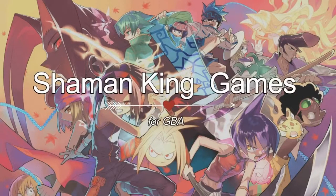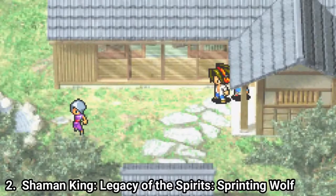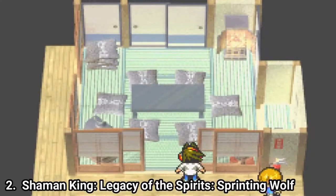Hi everyone, I'm Laurencio and in this video I'm going to talk about all Shaman King games for the GBA. Shaman King Legacy of the Spirits: Soaring Hawk and Sprinting Wolf try to imitate Pokemon.